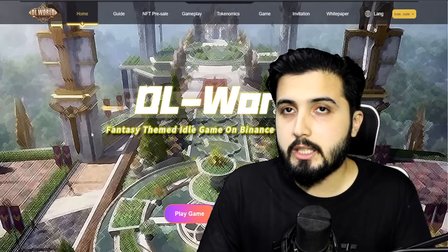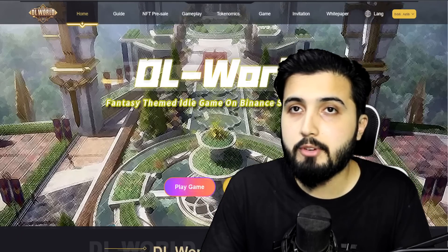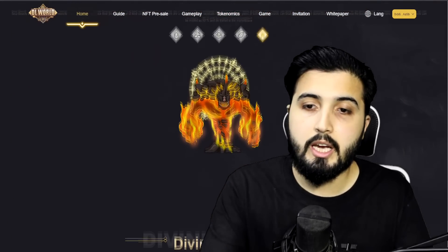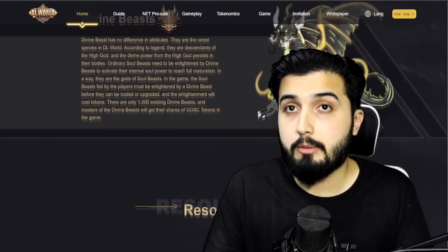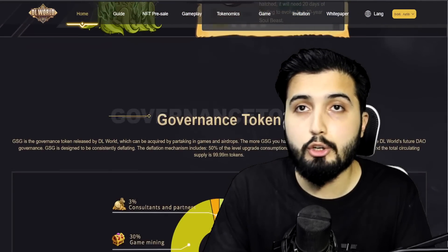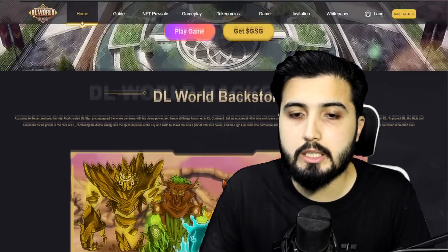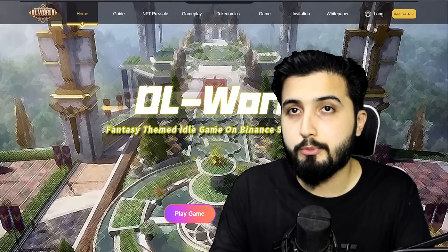So the summary of this project is that this is the first idle game on the Binance Machine with a historical fantasy theme that has elements of GameFi, SocialFi, DeFi and NFTs. In this game, you buy soul beast eggs in the mall using GOSC tokens and you get them hatched. After they get hatched, you use GOSC to buy their feed and you feed them, turning them into adults. You then synthesize them and get a higher level soul beast, which can participate in PVE or PVP battles to obtain various game items and equipment. You hunt soul beasts and battle against bosses to obtain soul links and soul stones respectively, using them to increase your soul power and combat power.